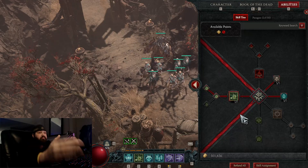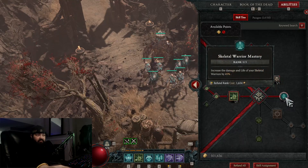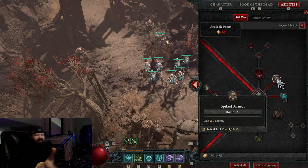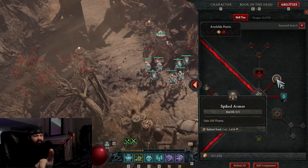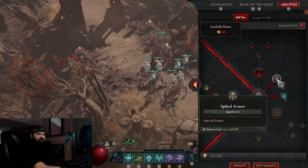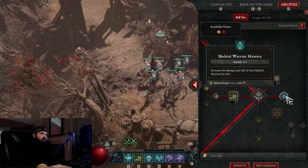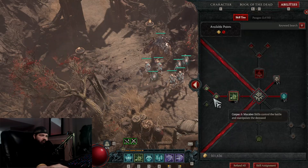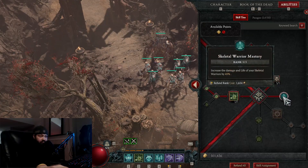When you're fighting elites they always move around a lot, so you've got to be prepared to chase them down. It's not as easy as it sounds, but it's still pretty overpowered. I went with Spiked Armor for 250 thorns — I might refund that later since I try not to get hit rather than standing there as a tank. Warrior Mastery increases the damage and life of your skeletal warriors; I feel that's a given when you're relying on minions for a lot of your damage — 45% damage increase is quite a bit.